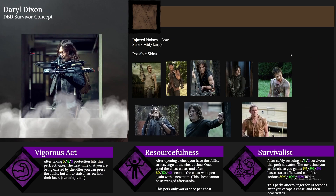The second survivor is Daryl Dixon. Possible skins include season one Daryl, season two Daryl, cloak Daryl, various shirt styles, plaid shirt Daryl, and zombie hunter Daryl. His first perk is Vigorous: after taking five, four, or three protection hits, the perk activates. The next time you're being carried by the killer, you can press the active ability button to stab an arrow into their back, stunning them. If it's too underpowered, it could be reduced to four, three, or two protection hits.